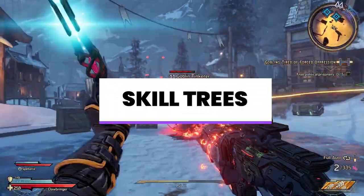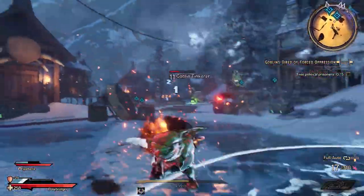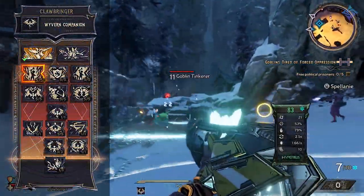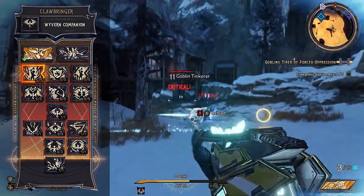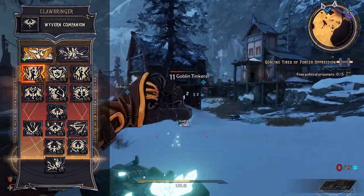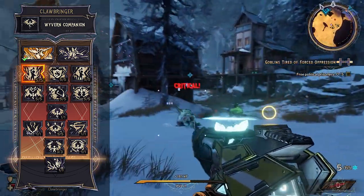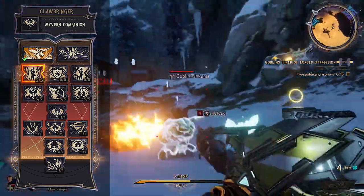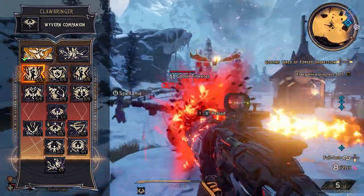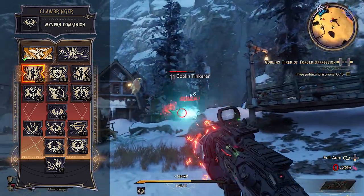Now let's talk about skill trees before getting into multi-classing. As you level up, you earn skill points you can invest into nodes on each tier of your skill tree. These range from increasing damage to completely augmenting how an action skill works. Once you've invested five points into a tier, you'll unlock the next one. You won't have enough points to fill both trees for multi-classing, so think carefully about what you want to invest in — don't throw those points out willy-nilly.